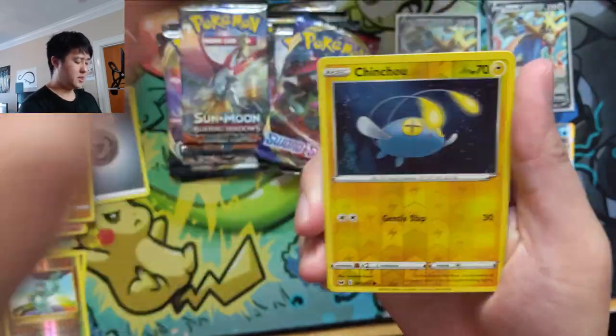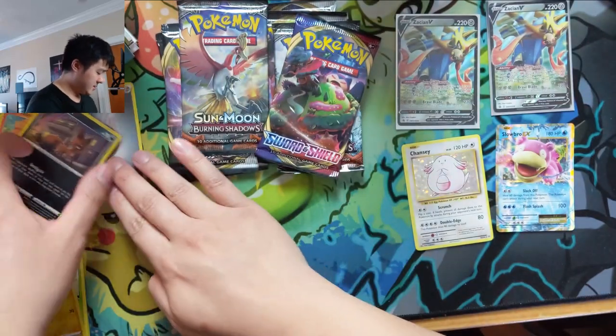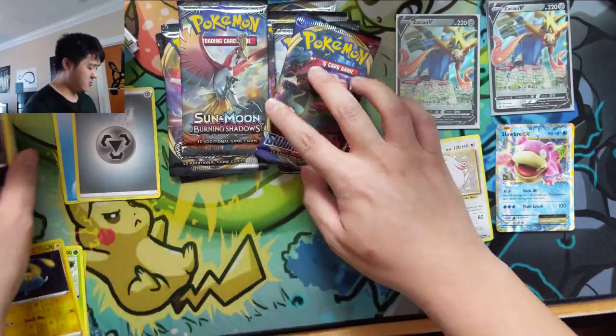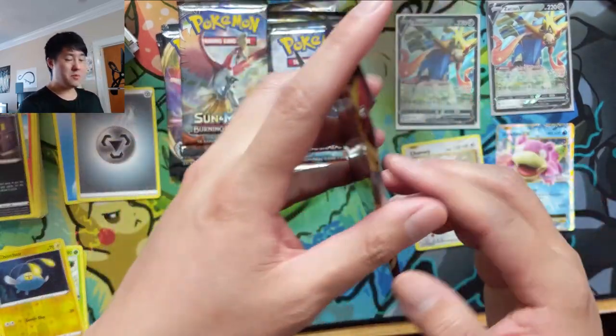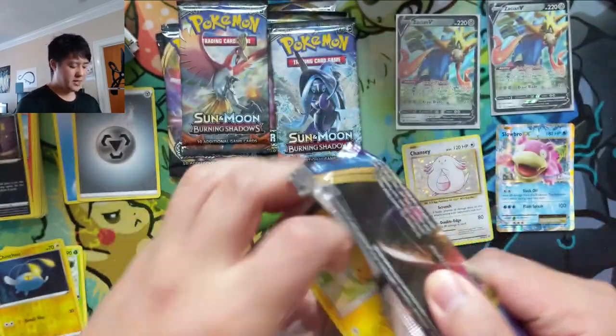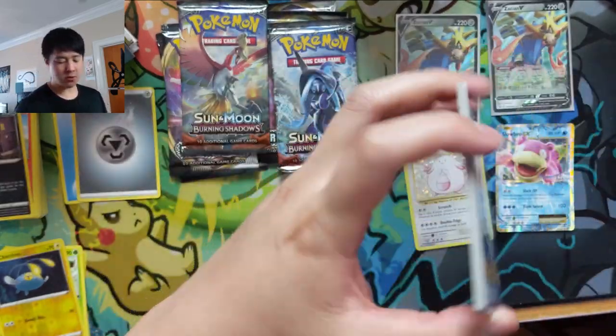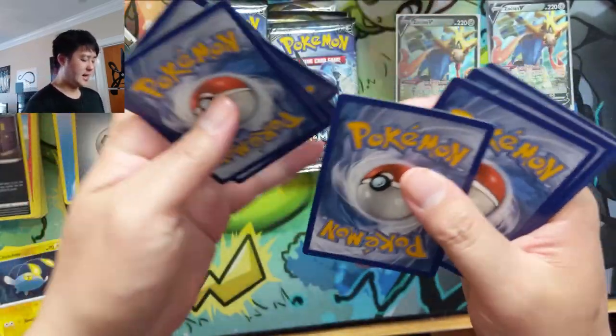Vulpix, Chinchino, and then Rillaboom — the lesser of the two Rillabooms. We've been playing some Rillaboom online; it's pretty fun, not the best, but if you go first and get really good draws your second turn, you can go in for an attack of 280.